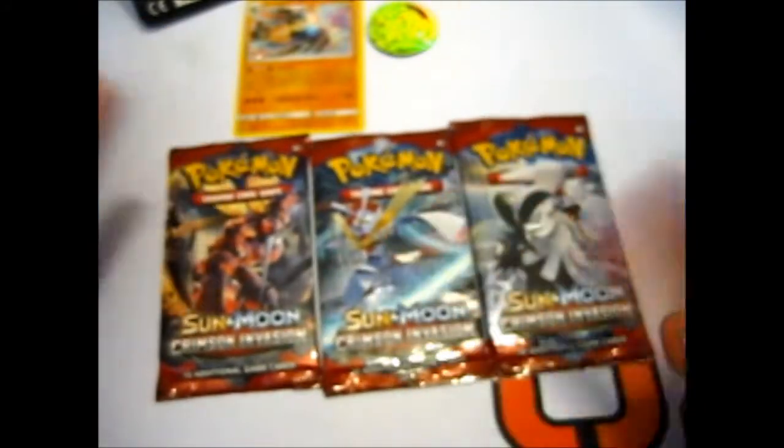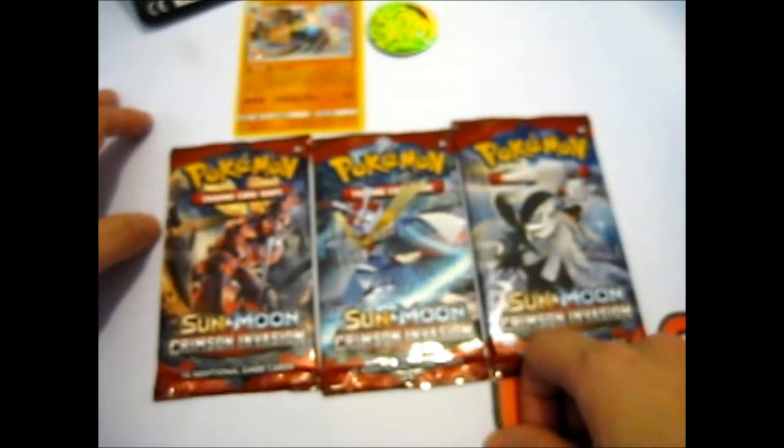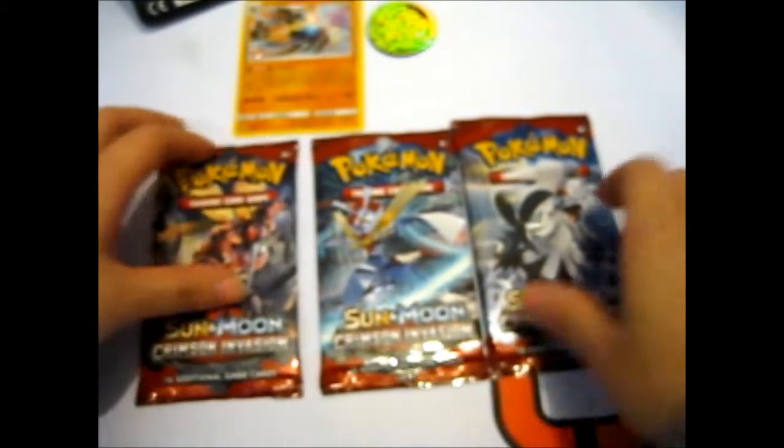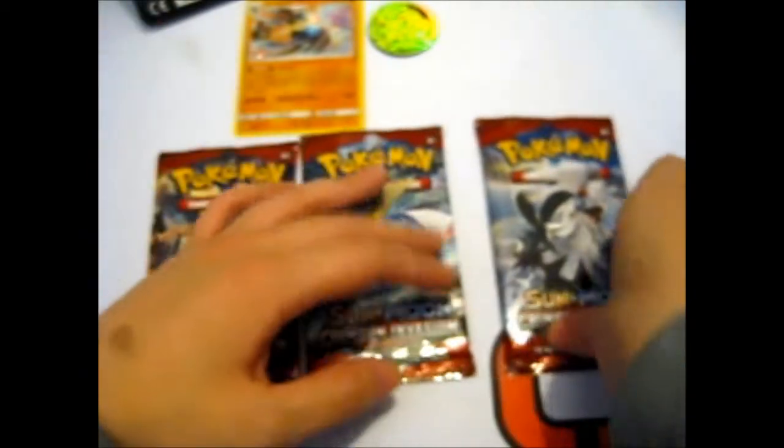We have Crimson Invasion — we got Silvally, Kartana, and Buzzwole, I believe. Since I don't have any of these packs yet I will be snipping the bottom so I can keep them.